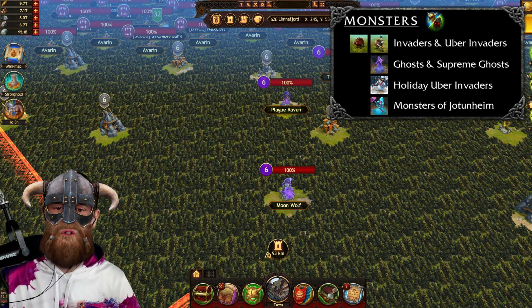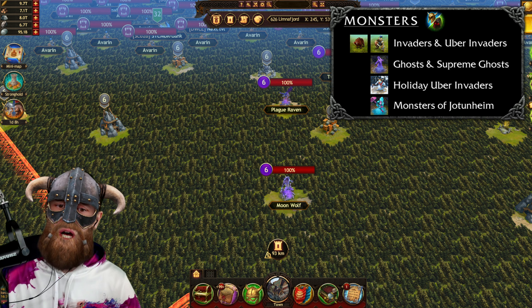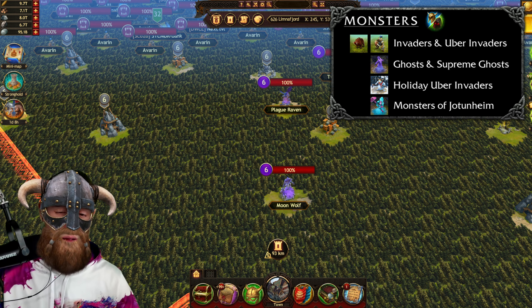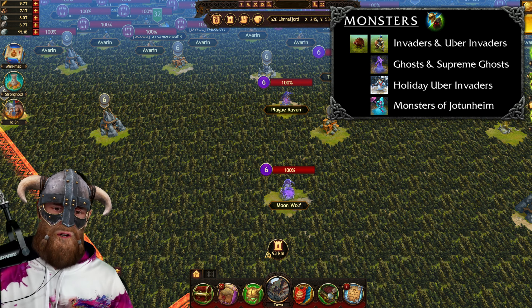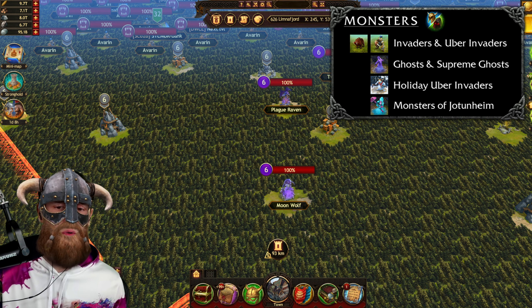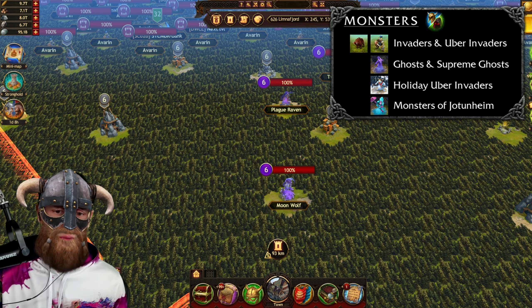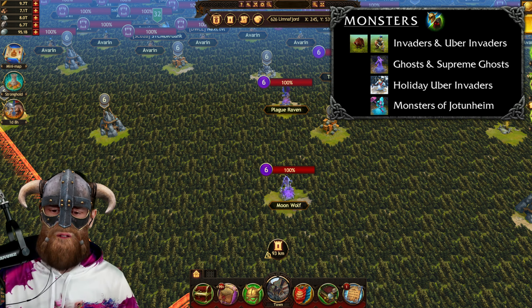Ghosts are spirits that constitute special locations on the map. Their appearance is similar to that of invaders, but they can only be attacked using a shaman and not the hero. The color of the level indicator is purple, the same as the shaman's power color. By attacking a ghost you don't get materials — you will get rune fragments, which are required for creating runes. After a ghost has been eliminated, a special resource location called the ghost shelter will appear in its place.